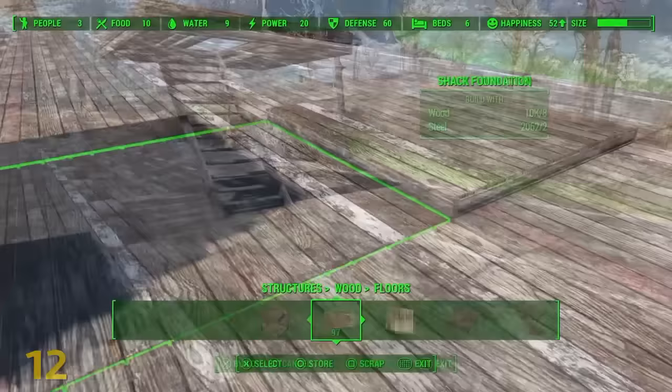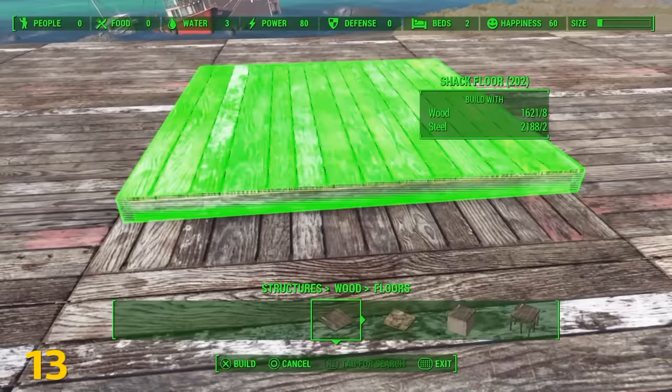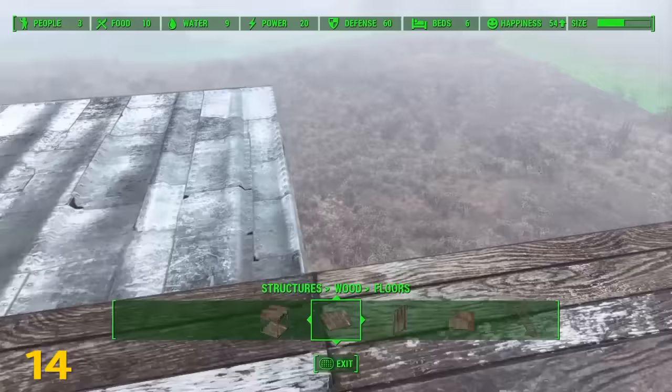You can go up one more level by using a stairwell and then looking straight down at the floor. When trying to place a piece more precisely, use your right thumbstick instead of your rotation controls. The bottom of a prefab won't snap to the side of a foundation, but you can bypass this using stairwells.